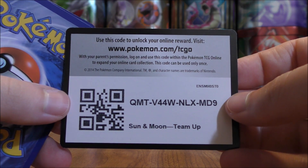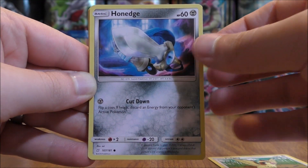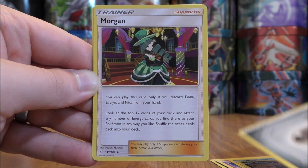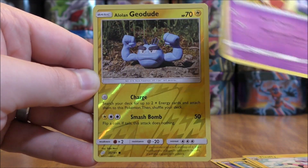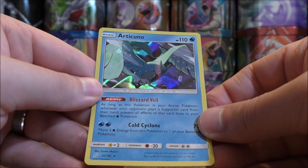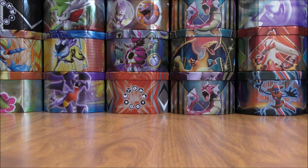Looks like they will — another white colored code card. Pidgey starts this pack, then Honedge, Nidoran, Magikarp, Poochyena, Metal-type Energy, Morrigan, Flaffy, Jinx, and a Reverse Holo Alolan Geodude — a common. The final card looks to be a rare holo: an Articuno. You can see that holo foil pattern on there. I am hoping with Sword and Shield, when those cards come into the TCG, the holo foil pattern will be a little bit different.